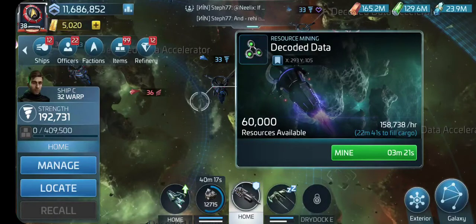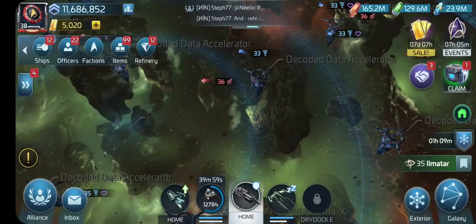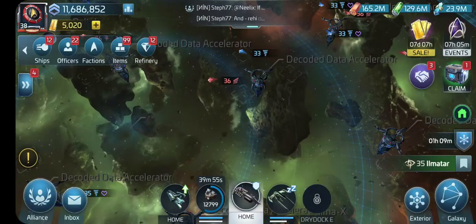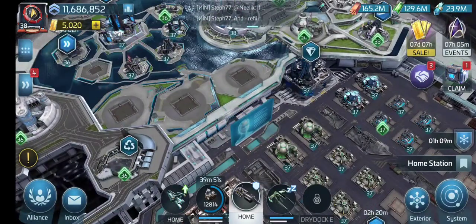The speed of the mining — I can do the 60,000 in just under 23 minutes, which is pretty fast on its own. If I had Joaquin as a bridge officer instead of captain, that would be slightly faster. The ship's ability is fast enough for my needs, and you should probably get used to having that be fast enough for your needs too.